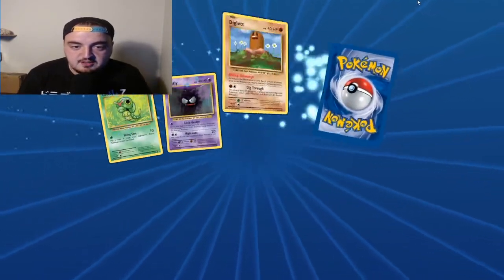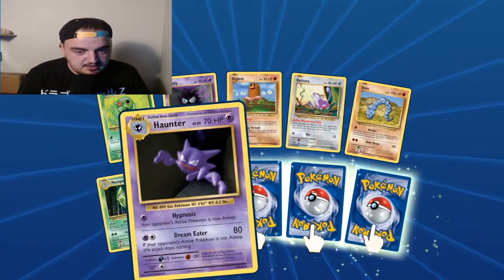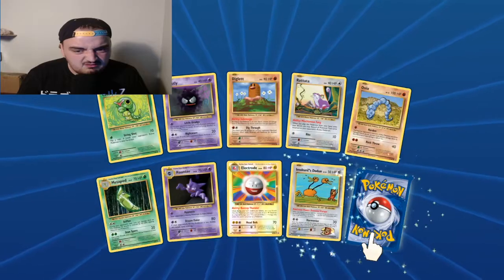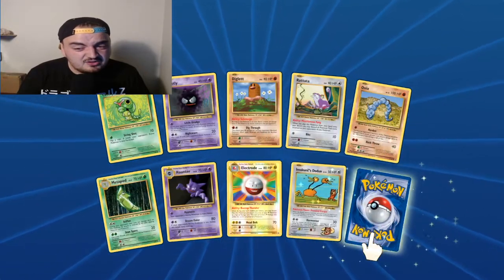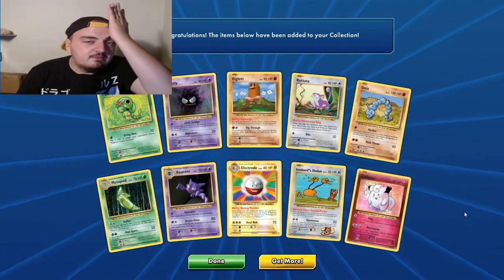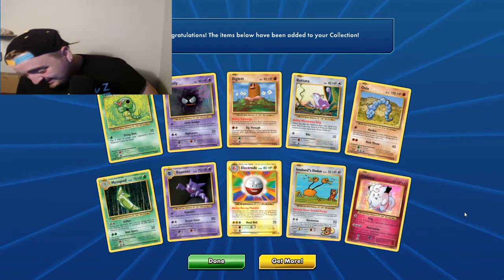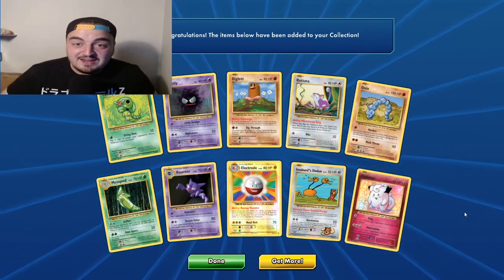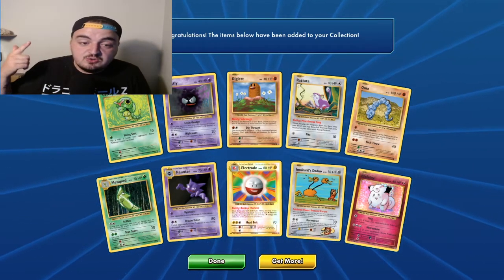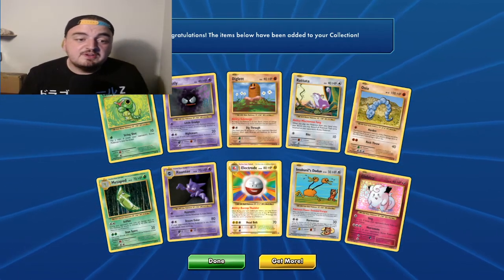Okay, last pack - give me Charizard, give it to me, I deserve it. Okay, we got three face-downs. Another - another - Charizard? Another Clefairy - why do you disappoint me so? Still, I am not mad. That was fucking crazy! I hope you guys liked it - if you did please give it a thumbs up, don't forget to subscribe to the channel if you want to see more. What was your favourite pull from this video? Let me know in the comments below. I will be opening some Hidden Fates in my next video, so until then guys I'll see you in a bit.